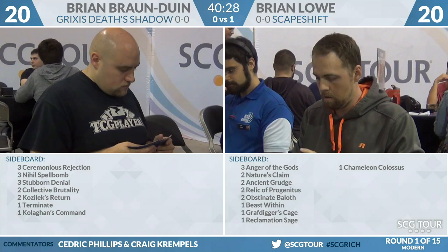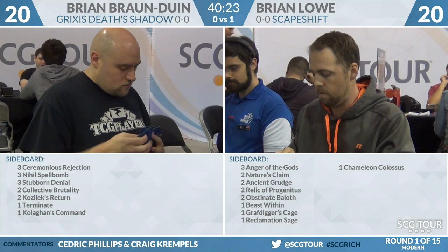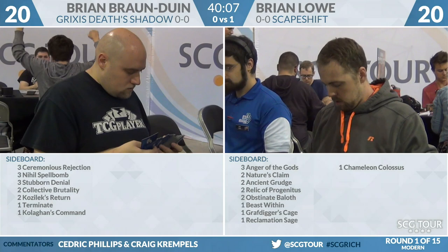We go to the sideboards. BBD has three Ceremonious Rejection, three Nihil Spellbomb, three Stubborn Denial, two Collective Brutality, two Kolaghan's Command or Terminate, and a Kolaghan's Command. Stubborn Denial's the easy one to bring in. There's a question of whether he has enough mediocre cards to cut, and we might see the Terminate, Kolaghan's Command, or even Nihil Spellbomb as a cycling card come in.